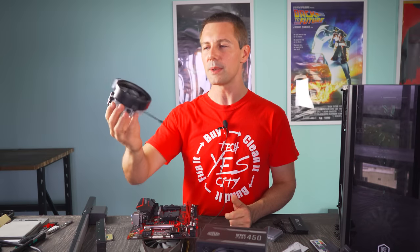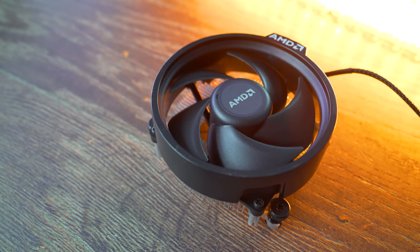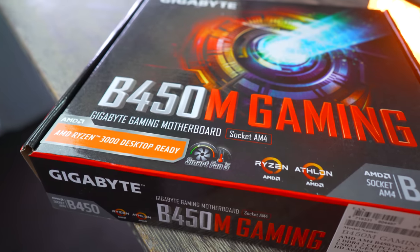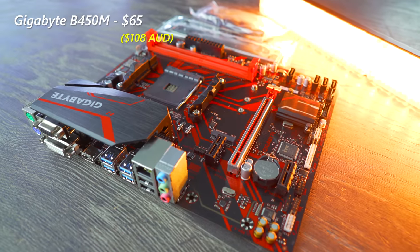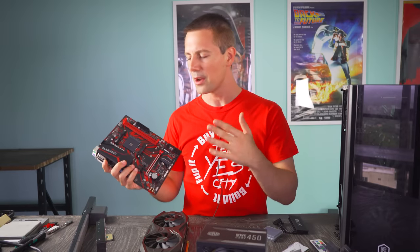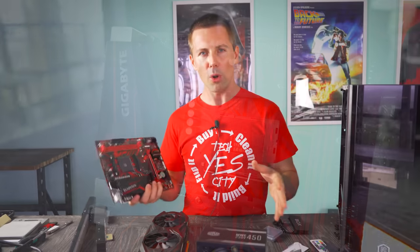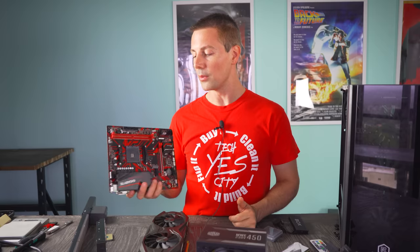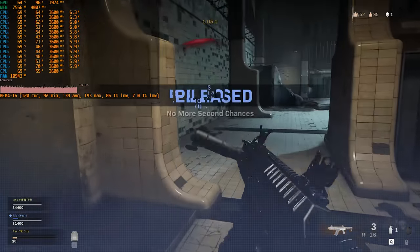For the cooler we're saving money and just using the included stock cooler with this CPU. For the motherboard we're going with a budget B450M motherboard — this one is a Gigabyte Gaming that I found on eBay. It's got a nice red and black aesthetic. If you want to overclock or upgrade cores in the future you may invest a bit more, but for today's build this will do an absolutely fine job.